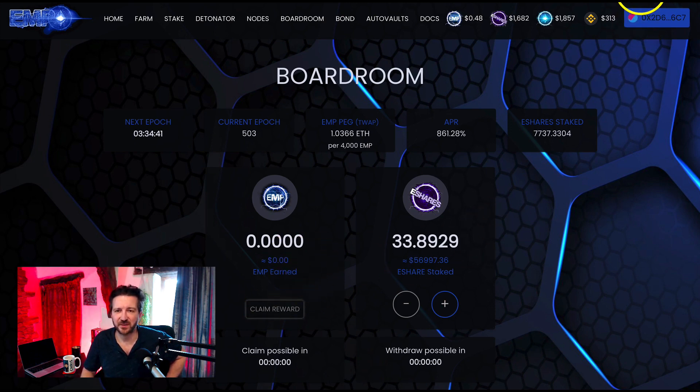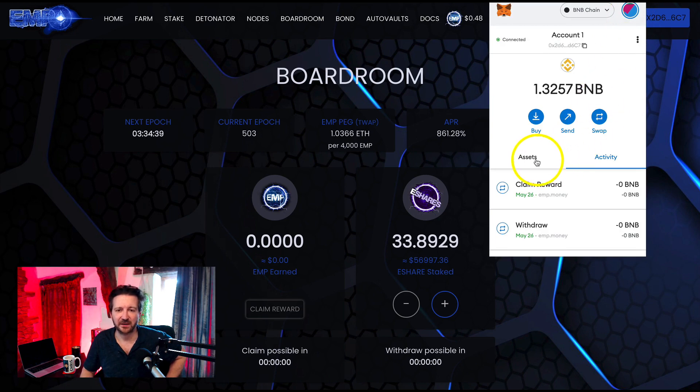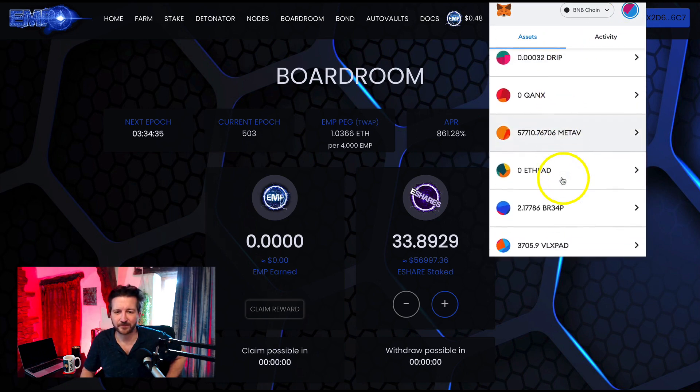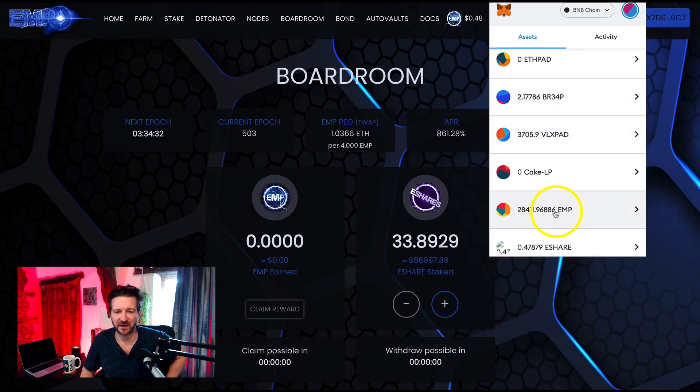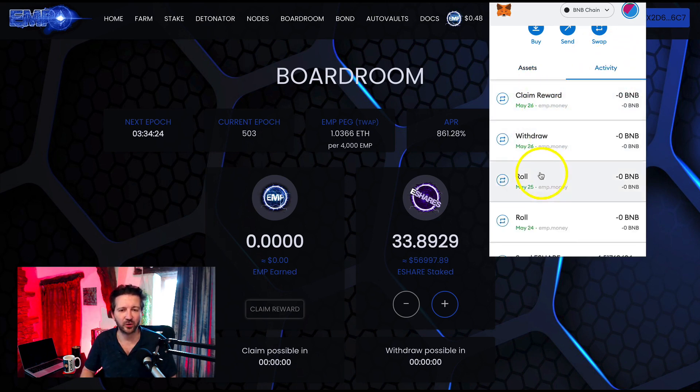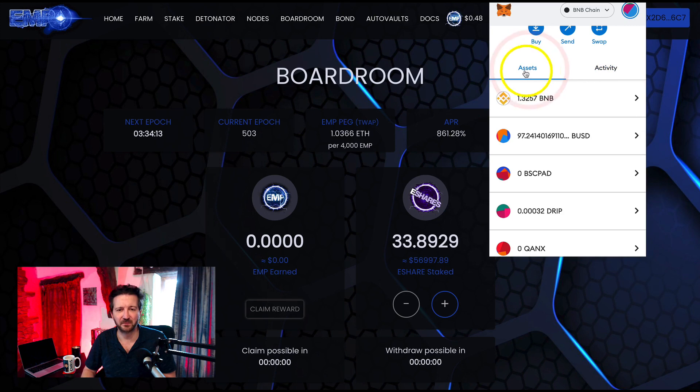Let's check it's in MetaMask — let's click on Assets. There it is: almost 30,000 EMP. By the way, there is also an Activity tab in MetaMask — if I click on that, you can see all your transactions: money sent, withdrawn, claim rewards, and so on. We'll take a brief look at that a bit later in week five, but for now I don't want this video to be too long.